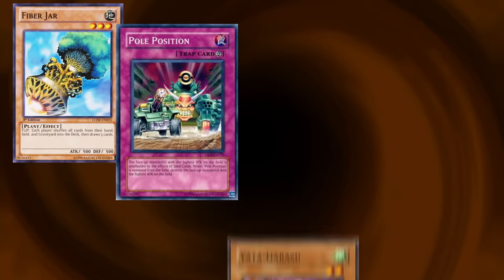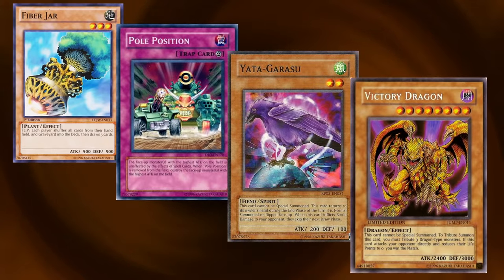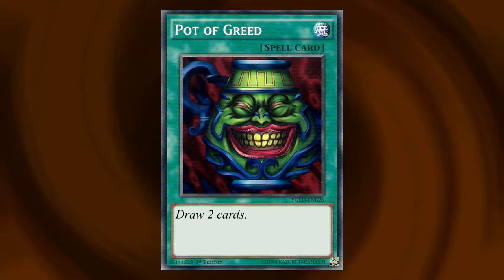And back in the early days, nobody working on the game seemed to know what good design or good balance actually looked like. So when it came time to add Pot of Greed into the physical game, they just copied its effect verbatim.